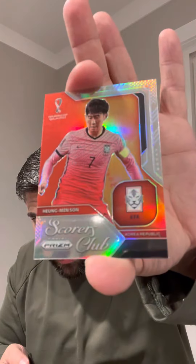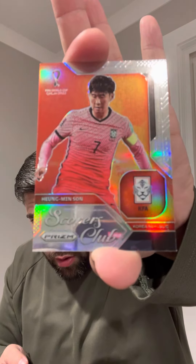And a silver for the Korean Republic — Min Sun. Komazo Mira. Those are like the downtown cards you see in the other products. Insert of Japan — if you're collecting the team set, LMK. Three packs to go.